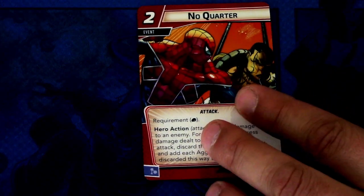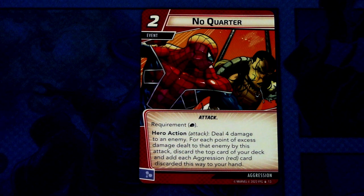Then we have No Water — three copies. No Water is a two-cost attack event with a requirement: physical resource. Hero action attack: deal four damage to an enemy. For each point of excess damage dealt to that enemy by this attack, discard the top card of your deck and add each aggression red card discarded this way to your hand. It can be committed as a mental resource. No Water gets you more cards from your deck, so you really want to be playing a heavy aggression deck to utilize this.